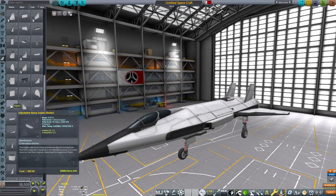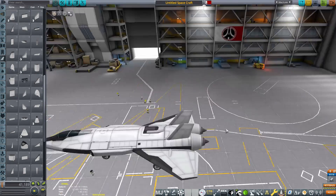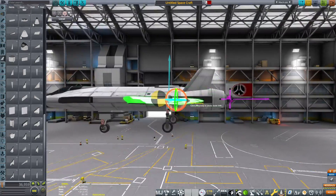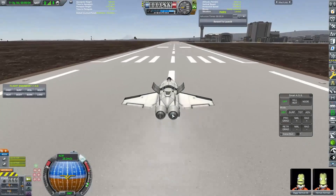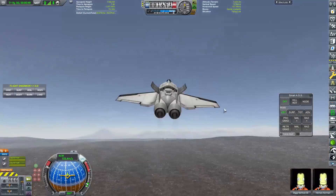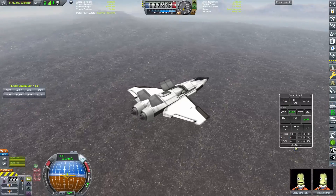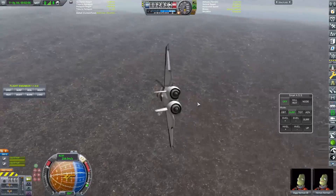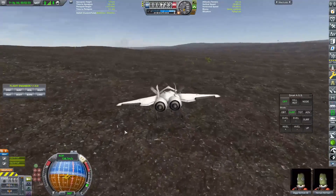We're going to go for a smaller plane because I felt it would be a bit easier to get it up to those speeds, and hopefully we should be able to break the atmosphere. I'm putting a ram intake in there because the intakes on the side aren't going to be enough. Unfortunately when we launch this, we have to keep the cargo bay doors open in order to get enough air to power those two engines, which is a little bit of a shame. This is only a small test flight before moving on to the more advanced version of this plane.